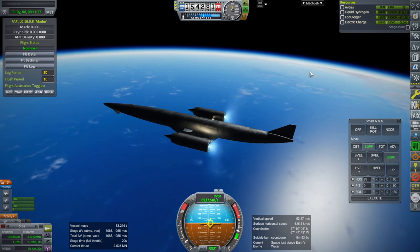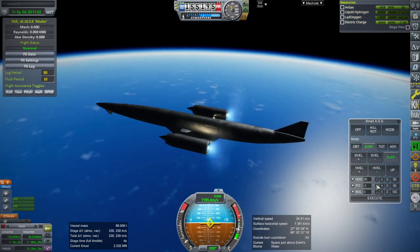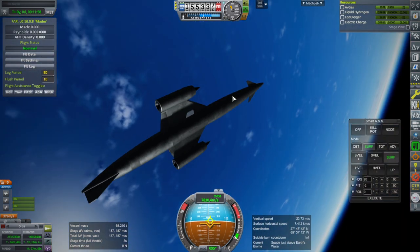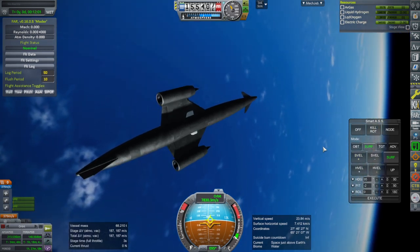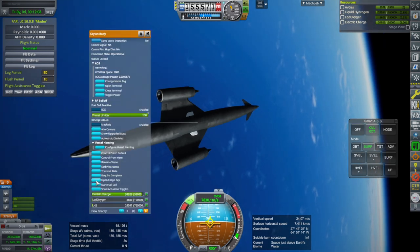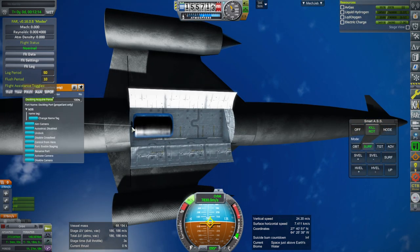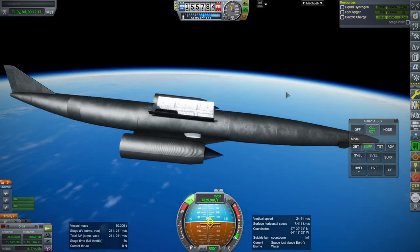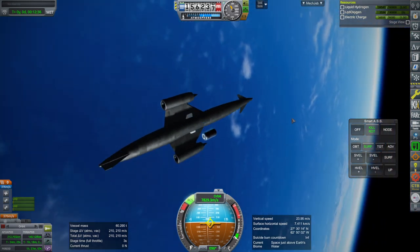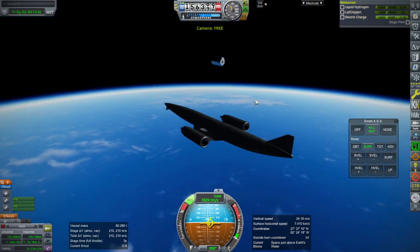It looks like we are actually short of hydrogen — I let it go for too long, maybe. 213 by 148 orbit. We have 187 meters per second left. Let's kill rotation and open the cargo bay. It's pretty low orbit, but it's in orbit for us in KSP. Undocking — 211 left after we get that out. It looks like we're about right, maybe a little bit of extra for jet engine mode.